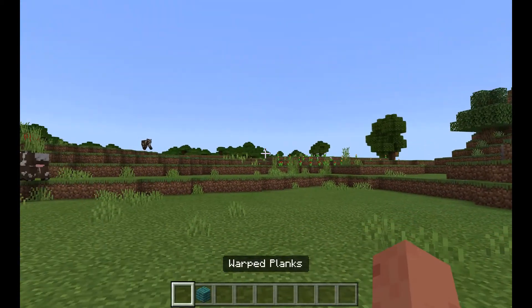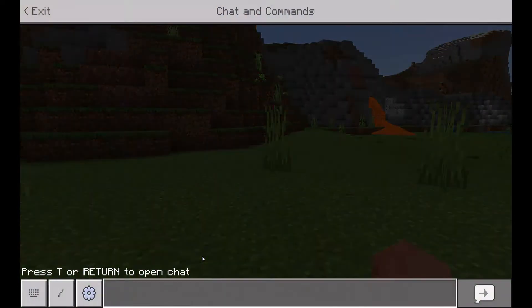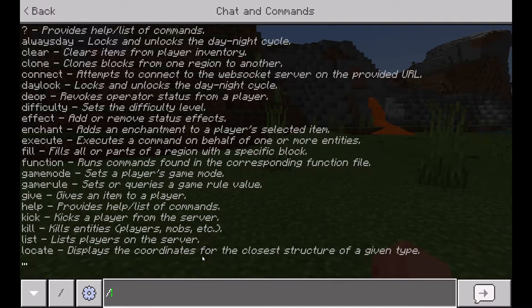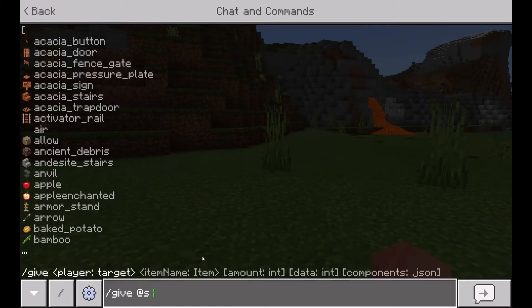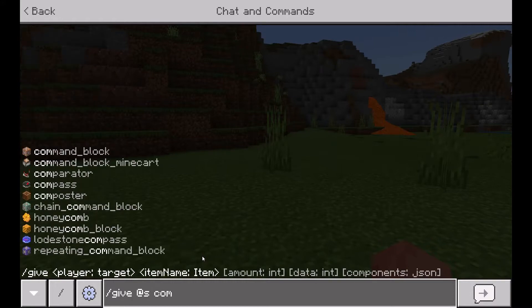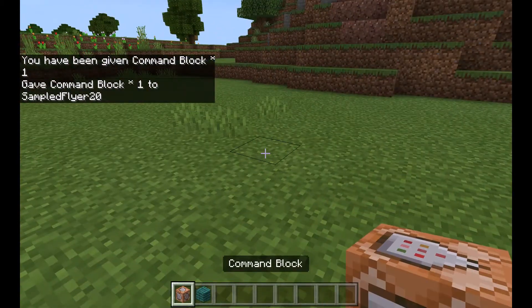So first, to get yourself a command block — most people will probably know this — you need to press T and then type slash, give, shift at S, command block, and then you will see that it gives you a command block.